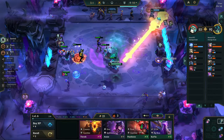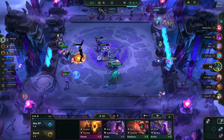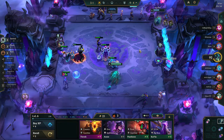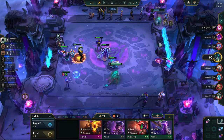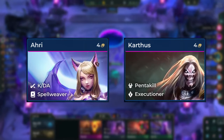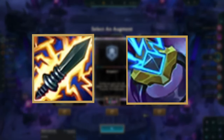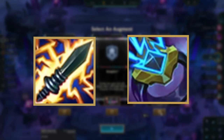Once we have found our comp, we need to make items. Flexible items like Spear of Shojin, Jewel Gauntlet, and tank items are great to make in the early game, as tank items are always useful and those two AP items are great on the other 4-cost carries, which are Ahri and Karthus. You can also slam some items for early game power like Shiv and Spark, if you have a strong AP carry to benefit from the MR shred.